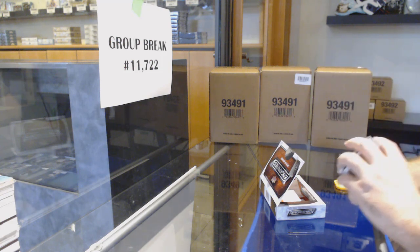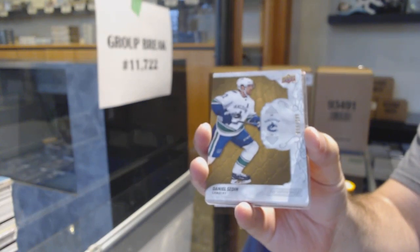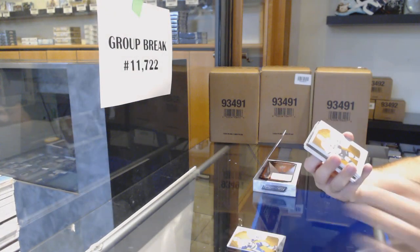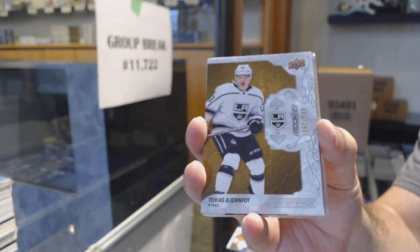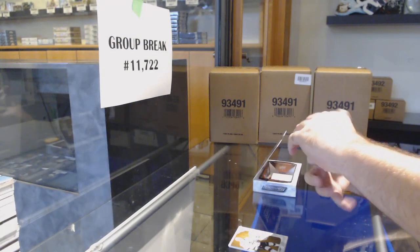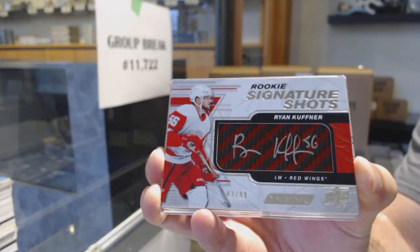We're going to go three for three on the Leons. $2.99, Daniel Sedin. For the LA Kings, $2.99, Tobias Bjornfot. Carbon Finefield, pretty much exactly like last year if you remember those. Signature Shots, red number to $99, for the Red Wings of Ryan Kuffner.